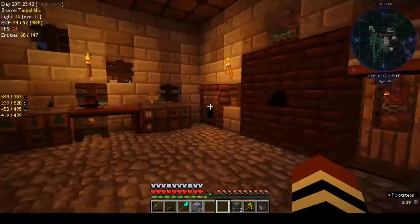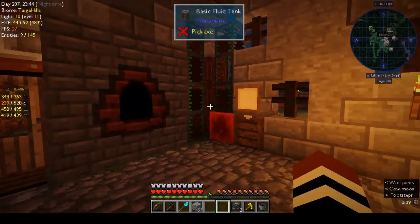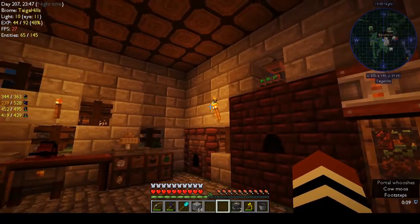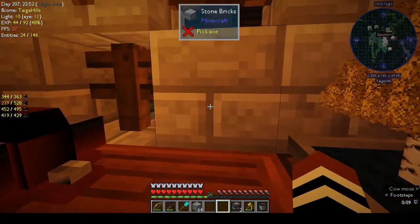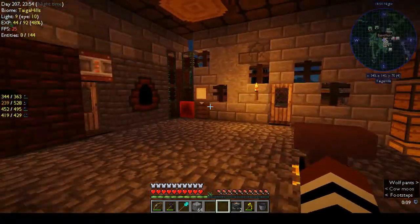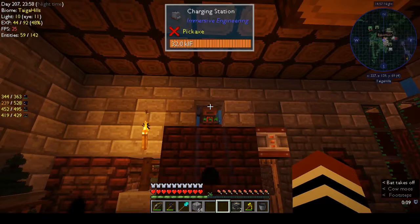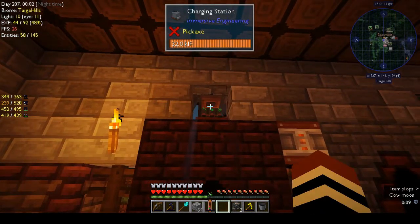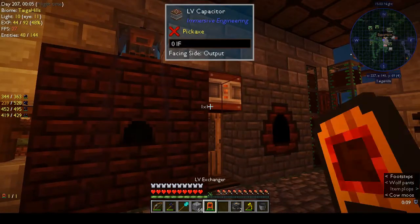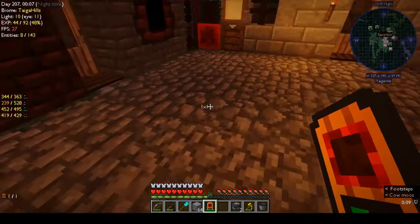I don't know what to do. I guess we'll have to extend the house or go down in the basement. Actually we can't go down in the basement because we need power - that's the charger up there. So the exchanger is working now.